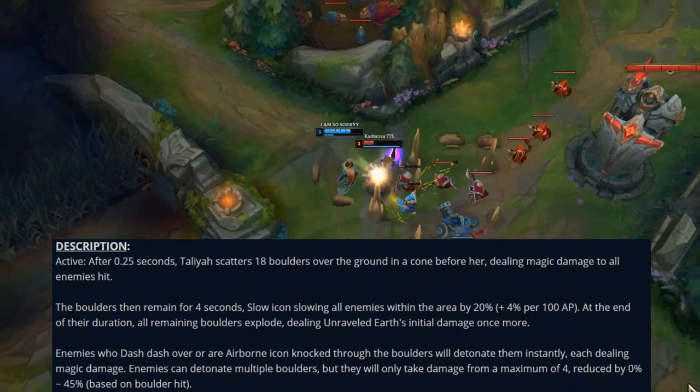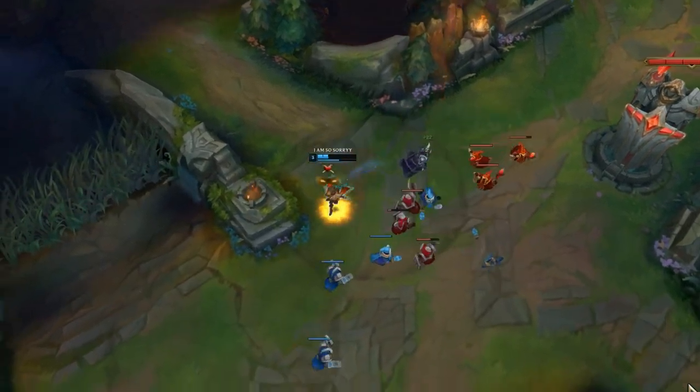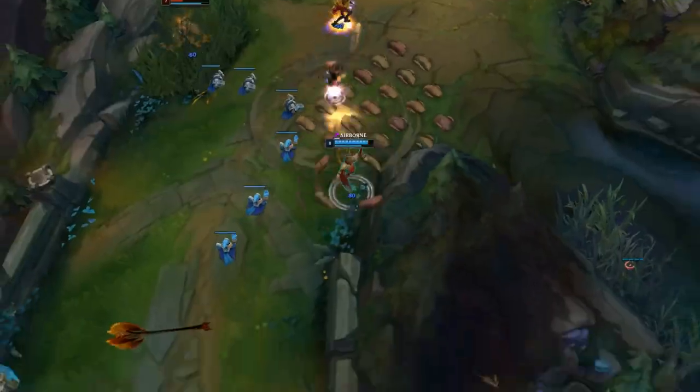Her E puts rocks on the ground that slow and damage people, with extra damage for people who are thrown into it with your W or who dash through in any form. Her ultimate: cast once to throw a wall, cast a second time to ride it — you choose the direction.